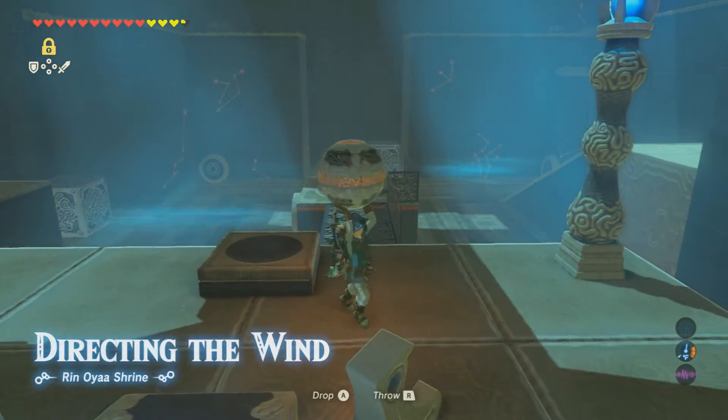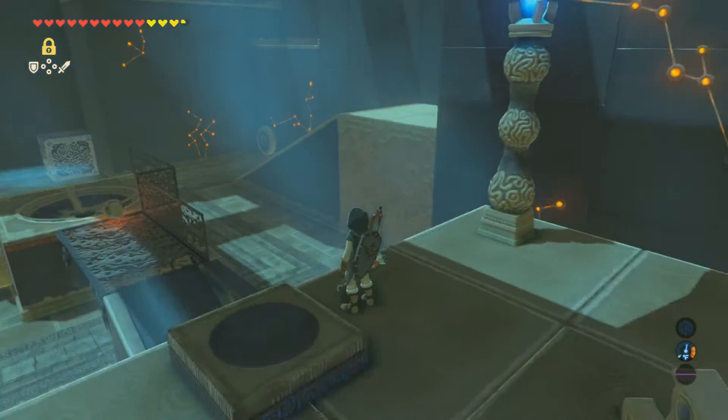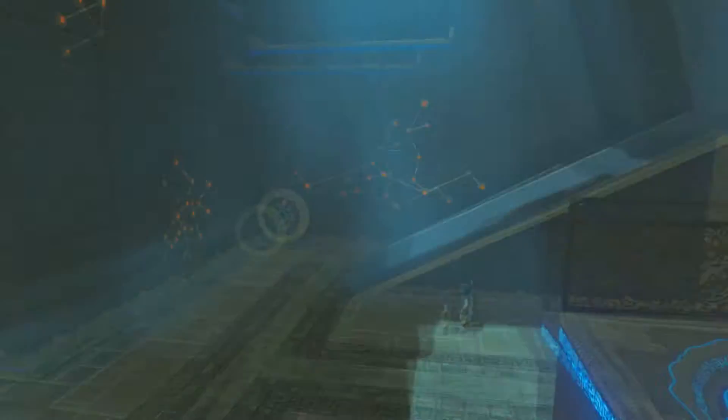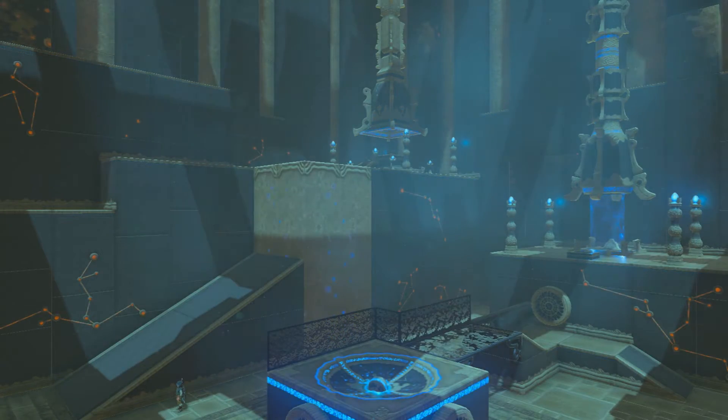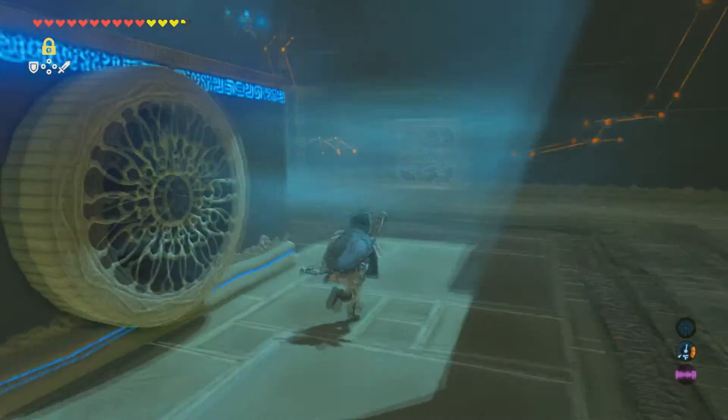So if you take the sphere and just throw it down at the beginning, it will go in where it's supposed to, but you don't have time to reach the block before it goes up. I tried it a couple times — you can't reach it. But regardless, if you want to get the chest up top, you need to get these blocks up there first.